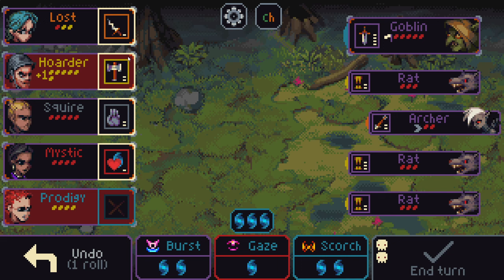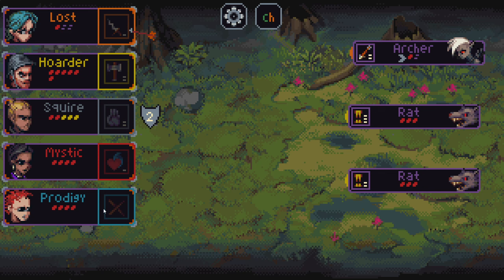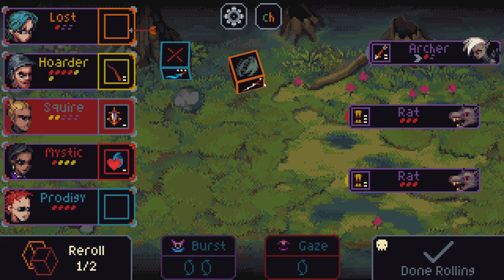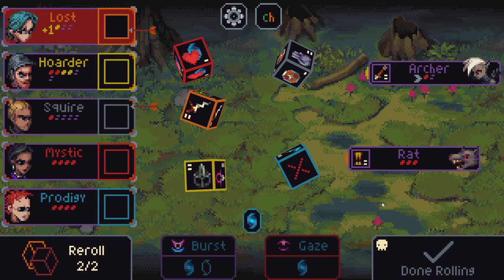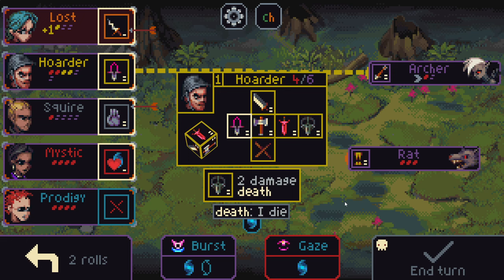The plan here is pretty simple. We're gonna go Scorch into kill on the goblin, redirect here, and then just burst down the rat. Looks pretty good. Prodigy's already shot his shot for the most part — all he's got left is one more three-mana side, so probably not doing anything else for us this fight. We should have this one wrapped up — a pretty easy one. We have lethal.